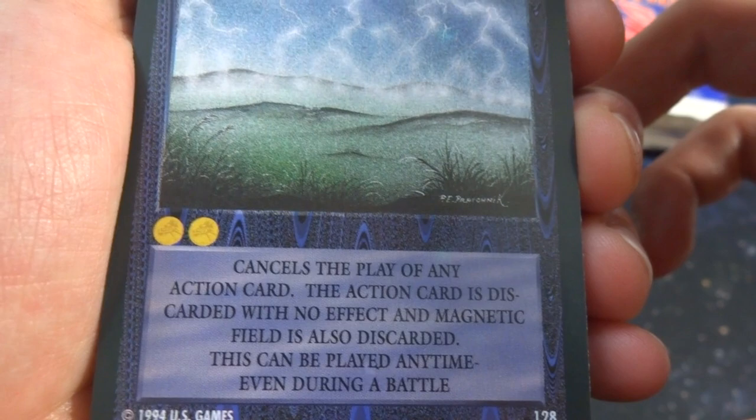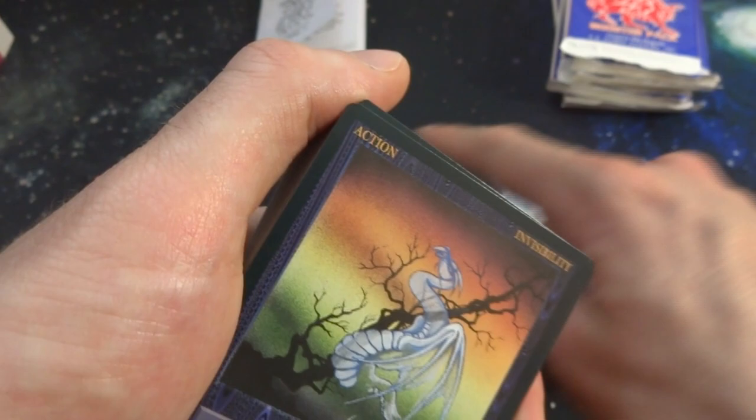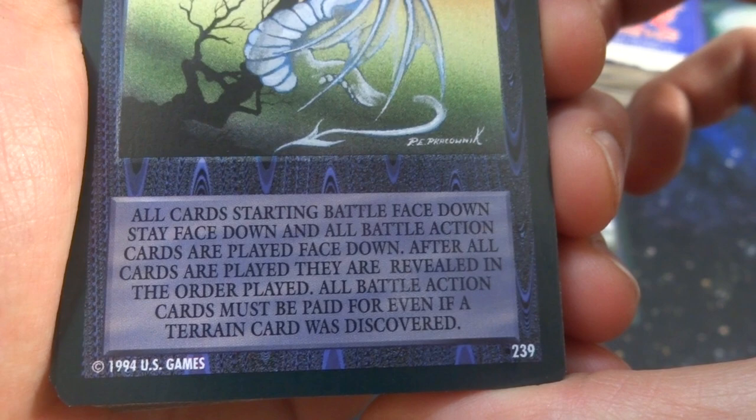Got another action card — this is a terrain reaction action called Invisibility. Give the dragon invisibility — kind of a see-through apparition. All cards starting battle face down stay face down, and all battle action cards are played face down. After all cards are played they are revealed in the order played, and battle action cards must be paid for even if the terrain card was discarded.